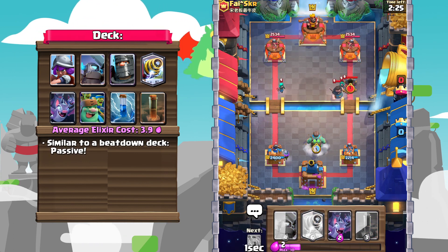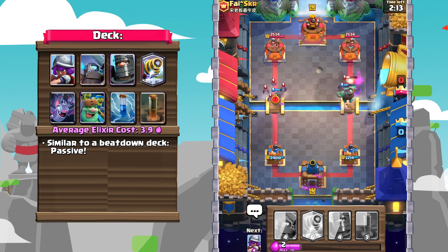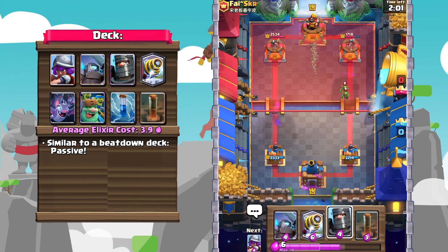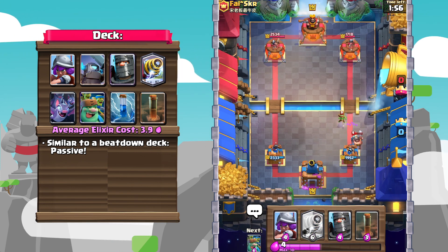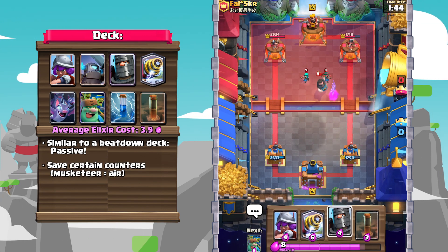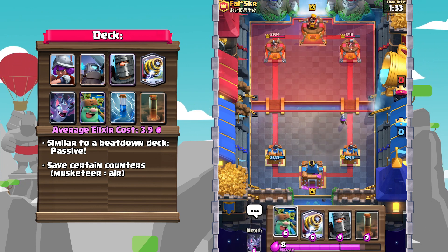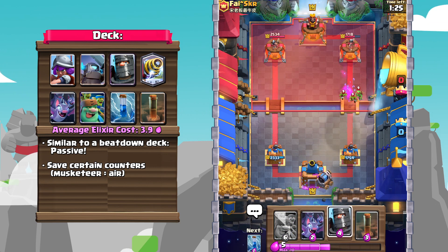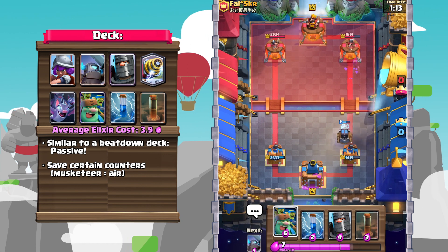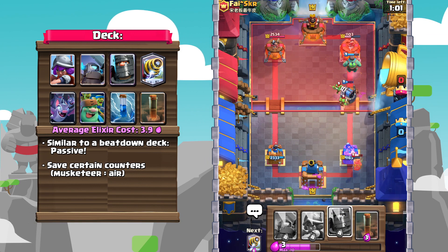With this deck, you're playing mostly like a beatdown deck, meaning that aside from maybe cycling your bats in the back, I won't be making the first move. Then once your opponent has made the first play, just kind of react to it. In addition, in certain matchups, make sure you know exactly what cards you have to save. For example, against a Lava Hound matchup, you're saving that Musketeer, and against a beatdown matchup, you're obviously saving that Sparky for their tank. Aside from that, just defend first and then counterpush after a successful defense.